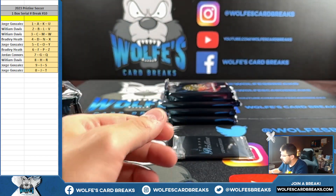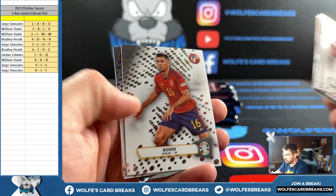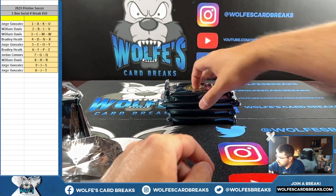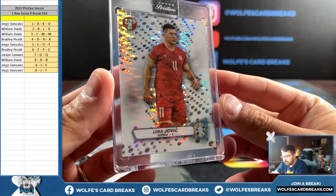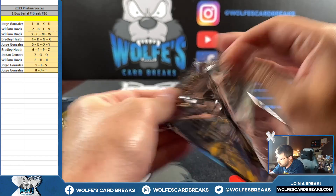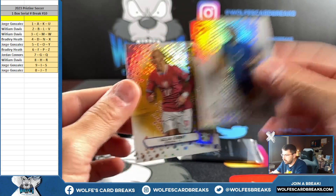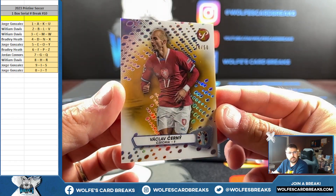Refractor 3 — Torres refractor 3. Base Pristine refractor, not numbered, Serbia, card number 158 for the eight spot. Luke Shaw refractor, card number 46 and 26 out of 50 gold for the six spot — 26 Bradley.